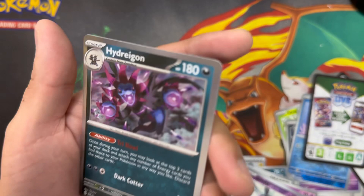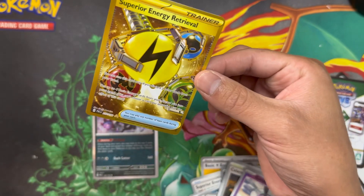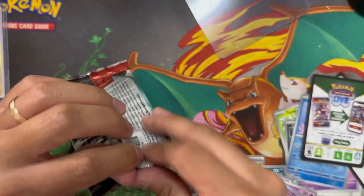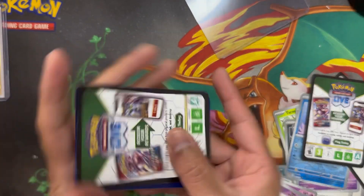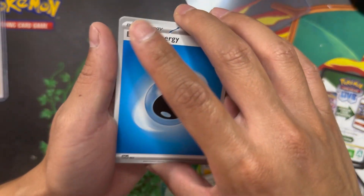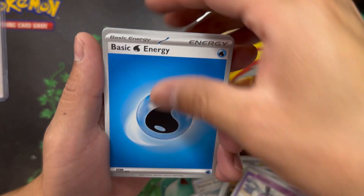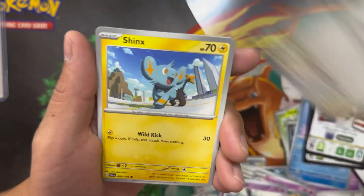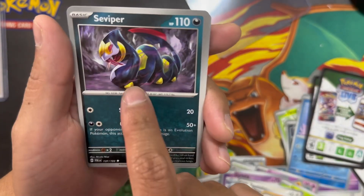In the back we got a Hydreigon holo — this is sick. But this gold card, let's freaking go! Down to the last and final pack — I'm really happy with this opening. Let's see if we can follow it up with last-pack magic. Going with Fire Energy. We got Klawf, Nymble, Rookidee, Shinks, Poipole, Valkner — love the art on this one — Eevee, reverse holo Rugthroth, Luminous Energy, and in the back a holo Slaking.